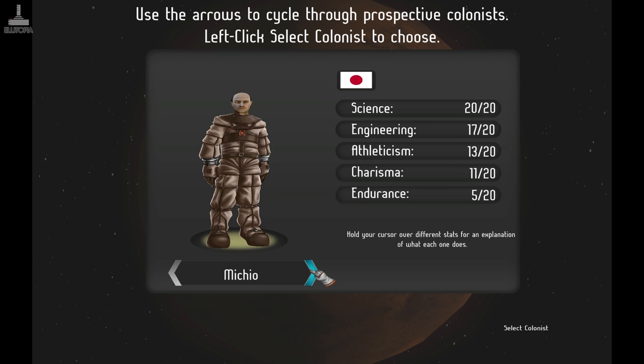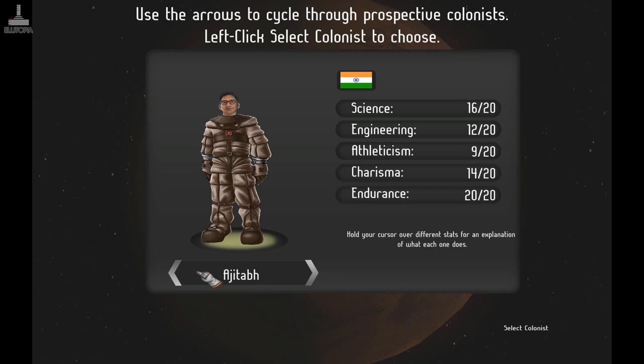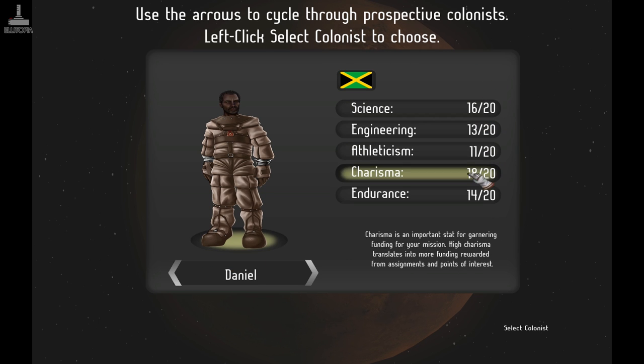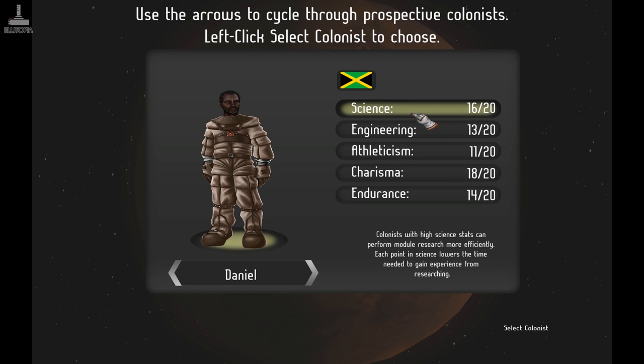There are lots of people to choose from. I'm not really too sure exactly what all these things do. It tells us: science — colonists with a high science stat can perform module research more efficiently. Each point in science lowers the time needed to gain experience from researching. Engineering is used by colonists when constructing or repairing the base — colonists with points in engineering take less time to build and repair modules.